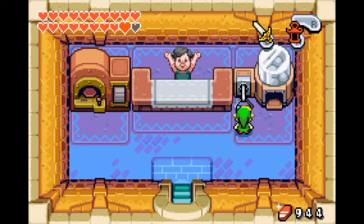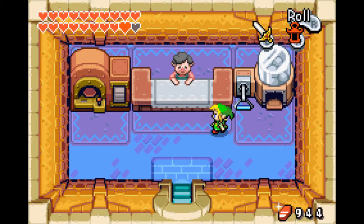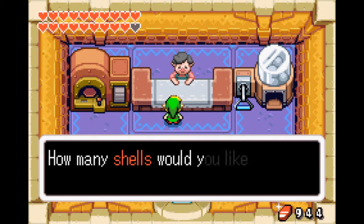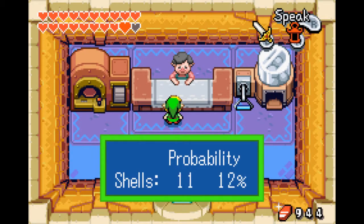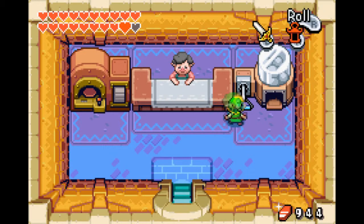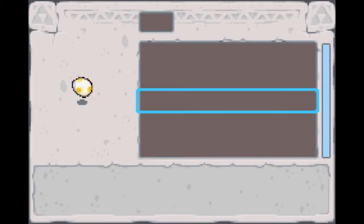So essentially you just come here. Want to trade? Yes I do. What I normally actually do is put in one because I don't like wasting shells, but I have enough to do all of them so I may as well. Why not?